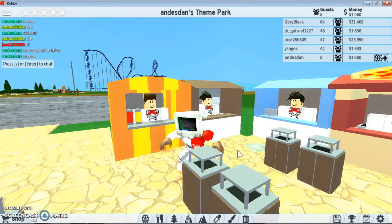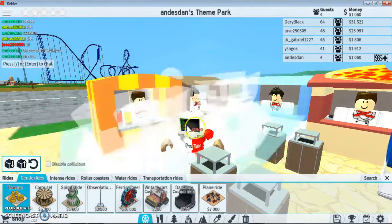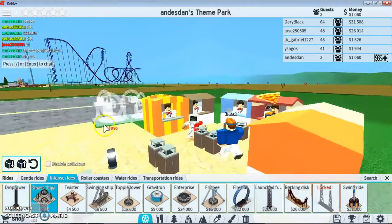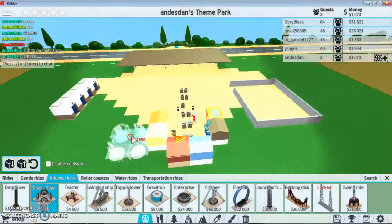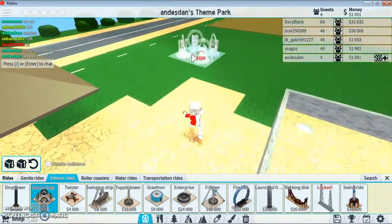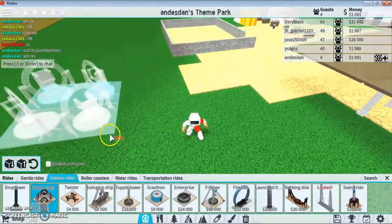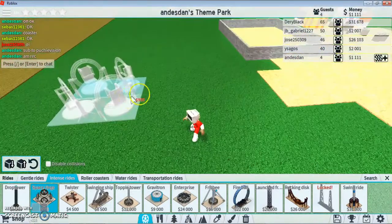Okay, here we are with almost enough money to buy the teacup ride. But now I'm deciding whether we should do space rings or teacup, because the space rings are cheaper and I think that'd be a nice start for the kitty section. So yeah, we're gonna do space rings first instead of teacup.